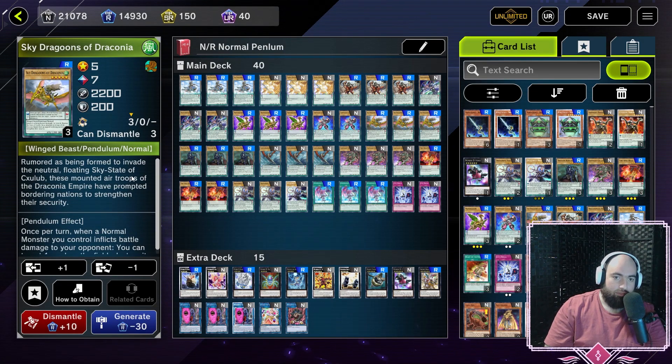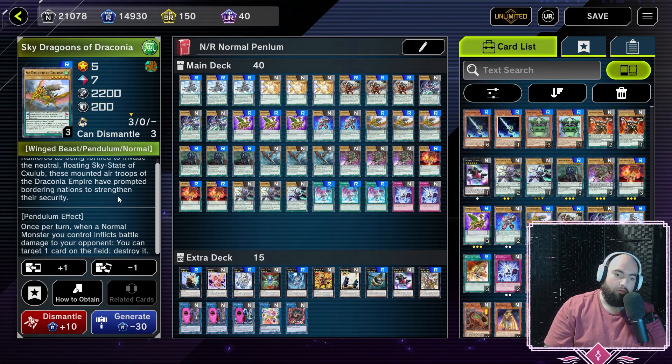And three copies of Sky Dragoons of Draconia. Once per turn, when a normal monster you control inflicts battle damage to your opponent, you get to target one card on the field and destroy it. This card is great for popping back row, but it still suffers from having to do things in the battle phase. Still, it's worth more than a lot of other cards.